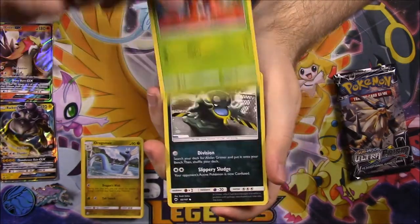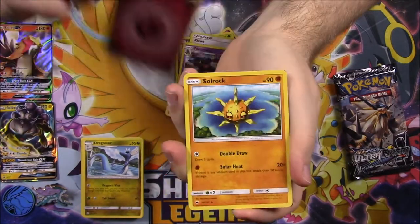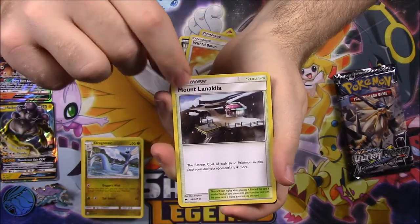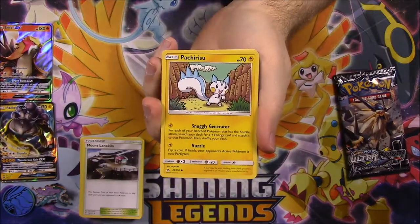Then we got the Burning Shadows pack with a Horsea, Cutiefly, Ledyba, Alolan Grimer, Riolu, a Kiawe Reverse Holo, and a Toxicroak as a rare. Then Fairy Energy, Solrock, Wishful Baton Trainer, Mount Lanakila Trainer, and the code.